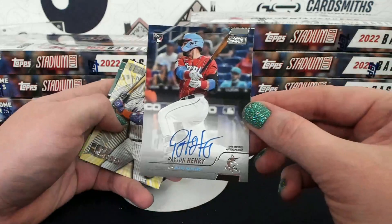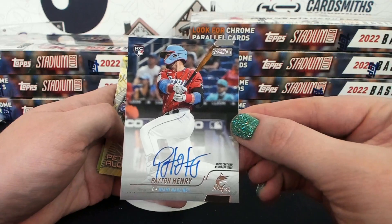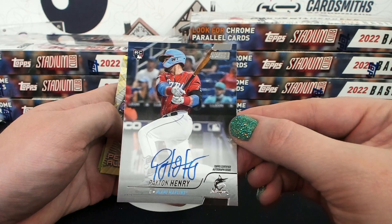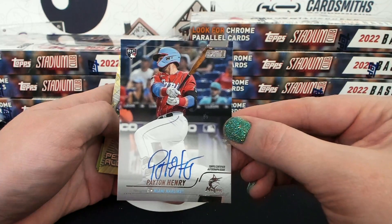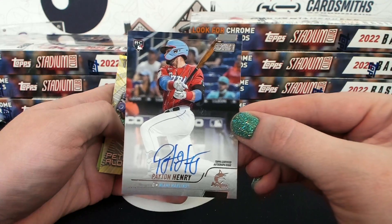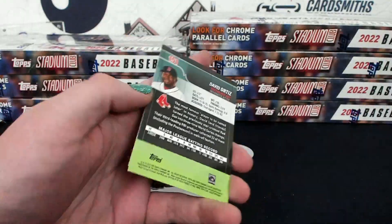Oh, I saw something! Peyton Henry autograph for Miami — that looks nice. He's got a weird auto but I like it, it looks like it says 'potato.' Does say potato! Boil and mash and stick it in a stew — potato! T-Bone, nice potato autograph. Team of the future. Pete Alonso. There's a Flaherty card.